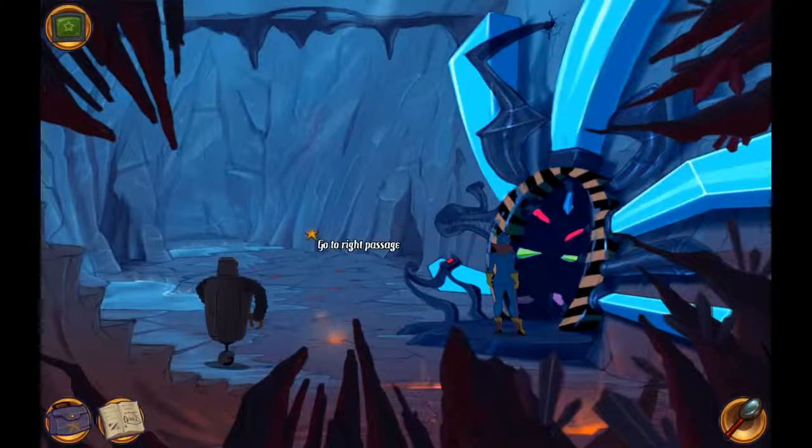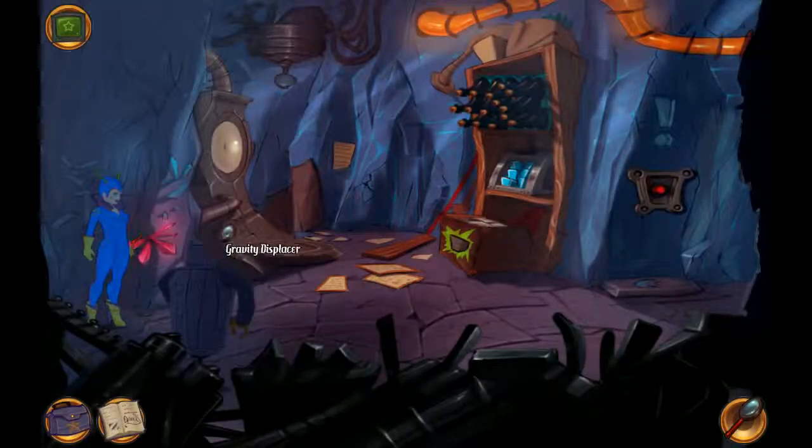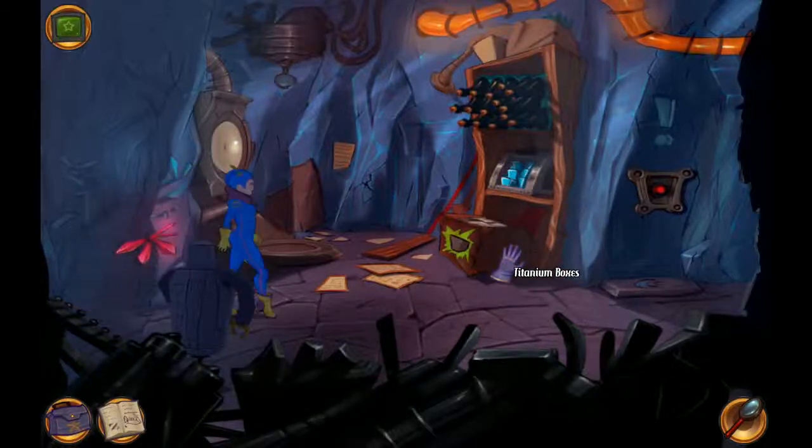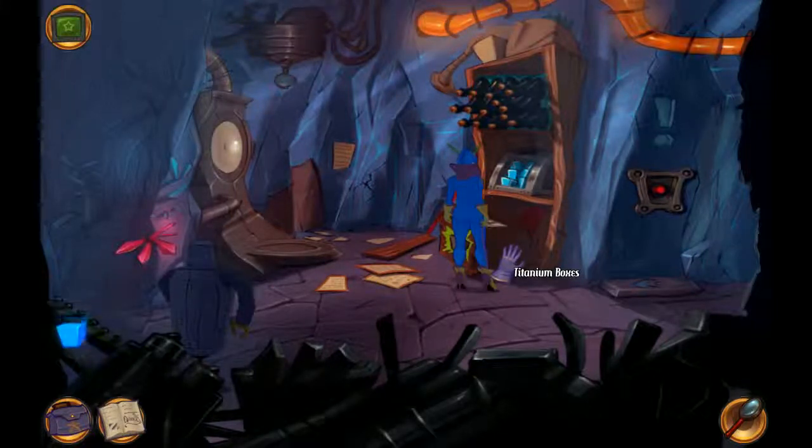There's a left passage and a right passage. Why do I have a feeling this is going to be a maze? Left-hand rule, so let's go left. Some kind of laboratory. I suppose we'll grab everything we possibly can. We'll grab the ion cubes first — or just one, that's fine too.